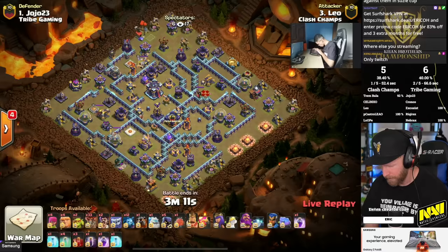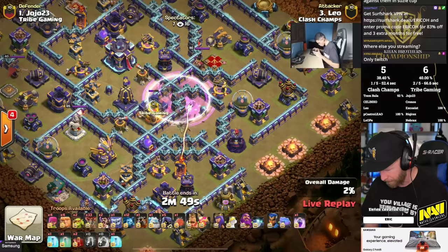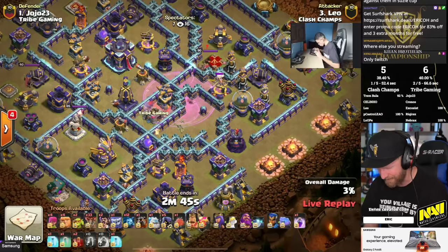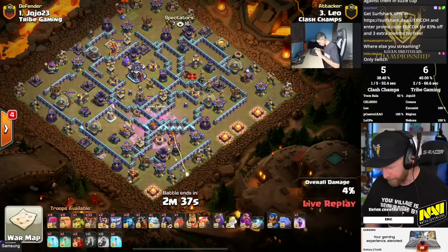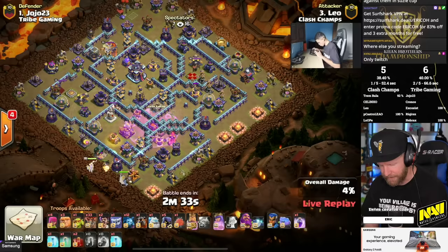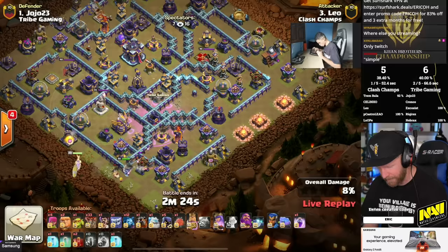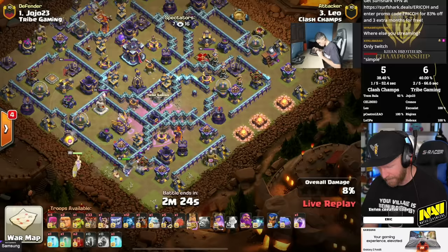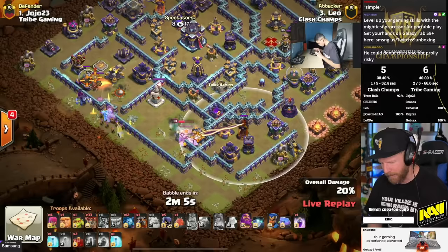Leo needs to keep war number one tight. Remember: in the best of two, the scores of both wars add together — the combined total decides the champion of the Khan Brothers Championship. Leo goes to the skelly donut to take out the multi-inferno and the CC. A simple start, with the heroes set to dive in on the bottom side of the CC. Then strangely, Leo makes something invisible — it's a bit confusing what the point of that invisibility was.